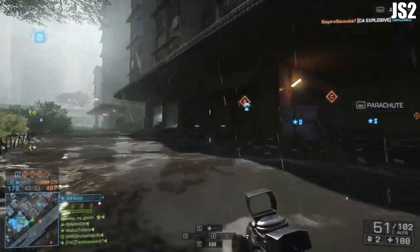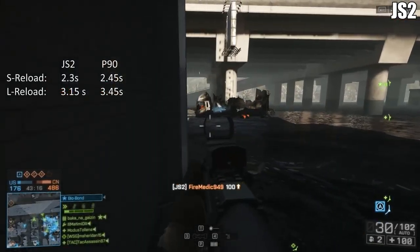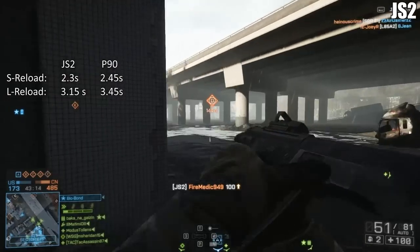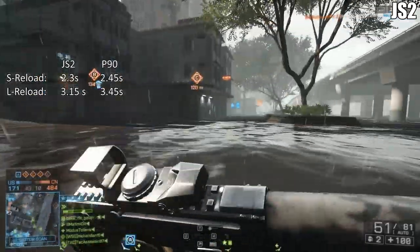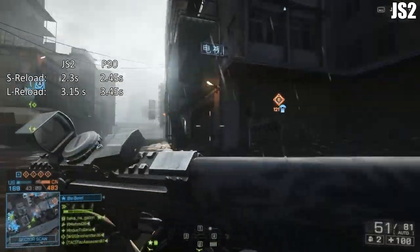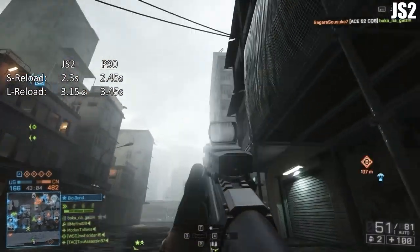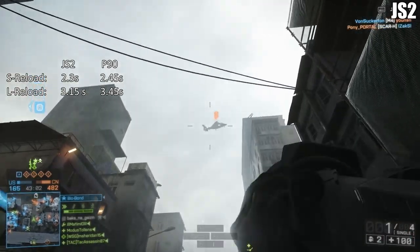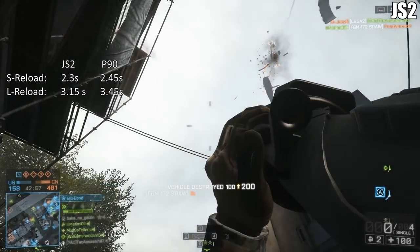Another advantage of the JS2 is that it has a faster reload speed. It clocks in at 2.3 seconds for the short reload, or 3.15 seconds for the long reload when there's a bolt in the chamber. The P90 has a short reload time of 2.45 seconds — which isn't a huge difference — but a staggering long reload time of 3.45 seconds.